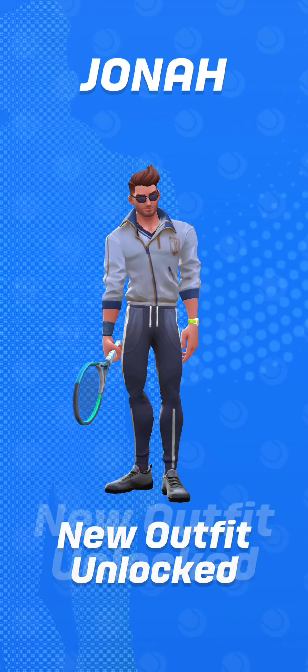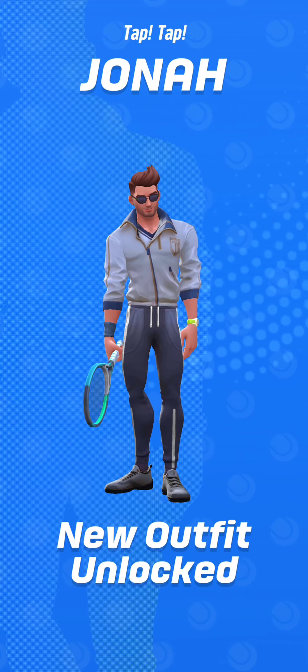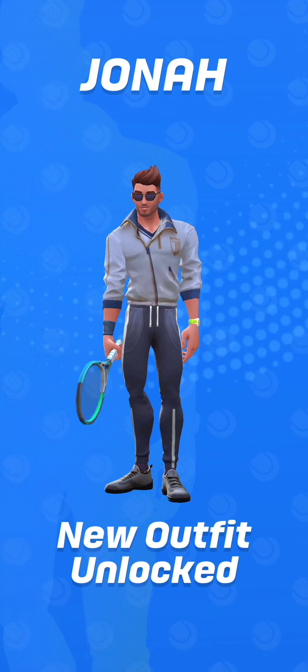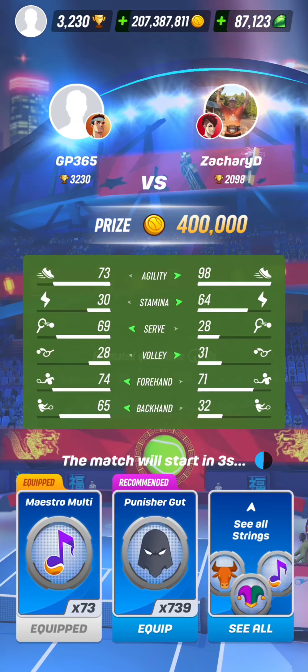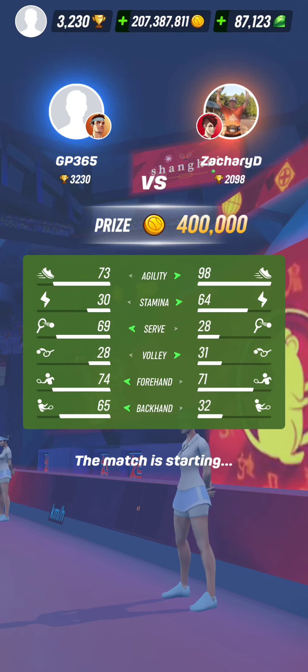If you have subscribed to the Pro Pass, you can finish season 10 named City of Light by getting the 600 points required to achieve tier 21, the last tier, so as to obtain the best reward of season 10: the superstar outfit for Jonah.